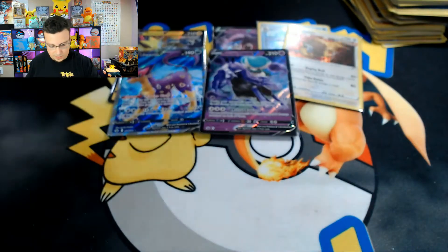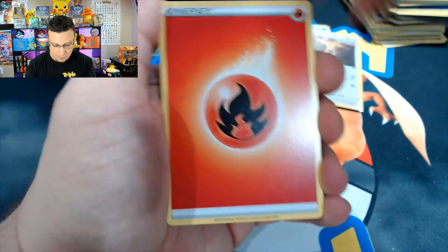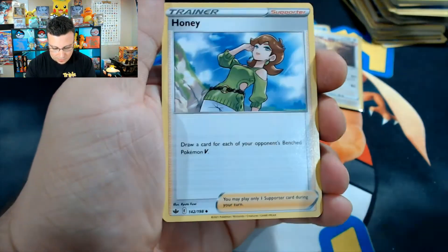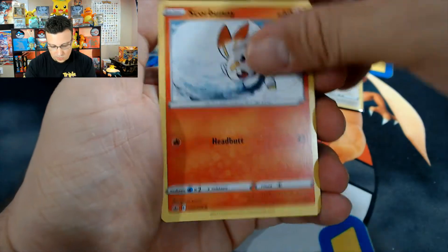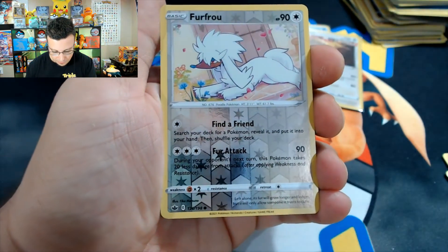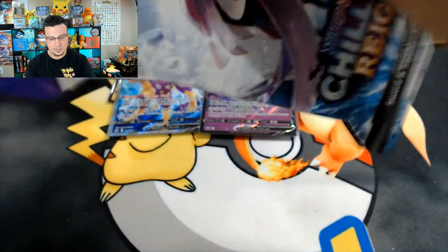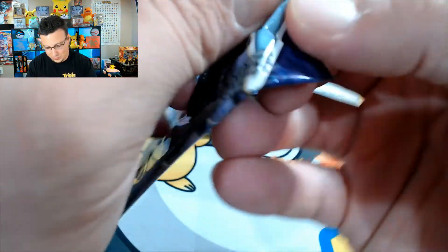Alright, go card! Next pack: Fire Energy, Ledian, Combee, Scorbunny, Castform, Ledyba, Furfrou reverse, and Galarian Weezing — top hat Galarian Weezing! I can't believe they put that back into Chilling Reign in non-holo form. There is the code card.